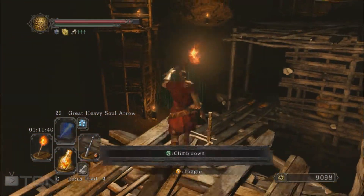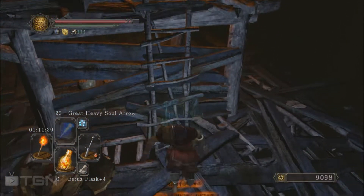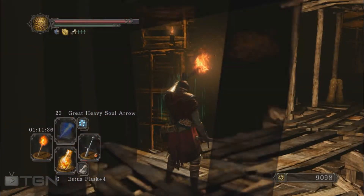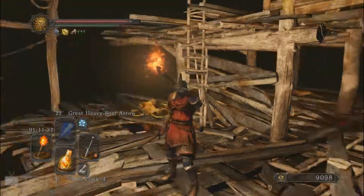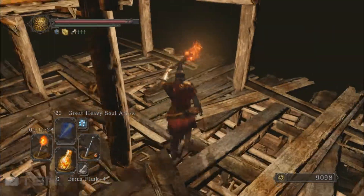Now we can just go downstairs. I love how this place is just lit torch by torch — it's giving some good ambience to this place, even if it's so dark and so dangerous.